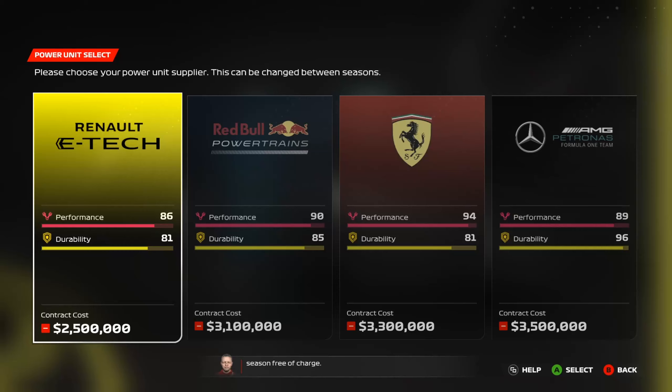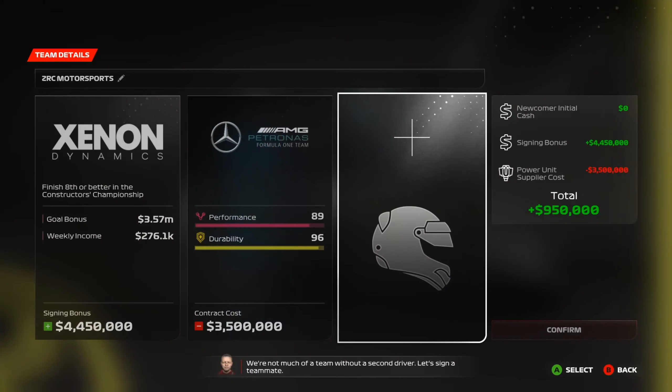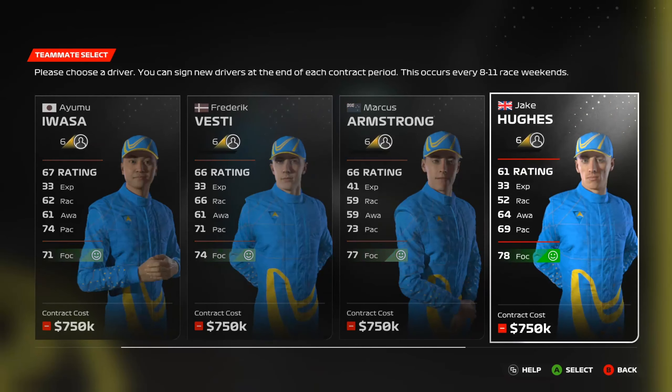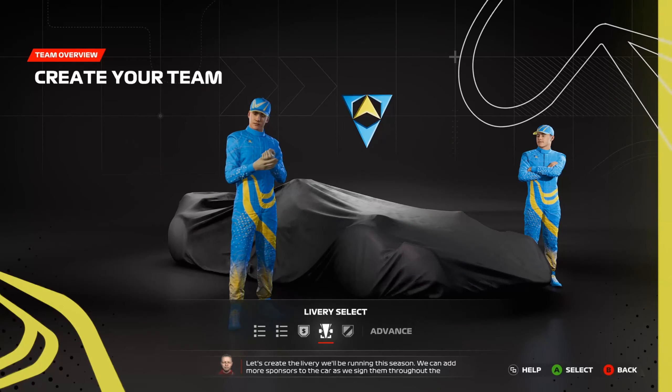Power unit suppliers will also provide upgrades throughout the season free of charge. I decided to go with Mercedes for the power unit because durability is crucial — we don't want to retire from too many races. We've got quite a lot of money from the sponsorship. Now signing a second driver: from the F2 grid options I'm going with Marcus Armstrong, who costs 750k. He's slightly lower in performance stats but still works well with this power unit setup.